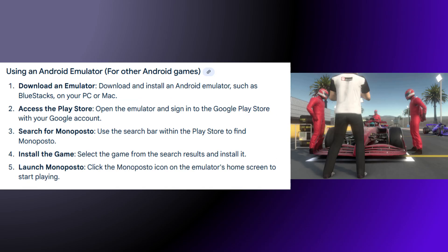To use an Android emulator, download and install an Android emulator such as BlueStacks on your PC or Mac. Open the emulator and sign in to the Google Play Store with your Google account. Use the search bar within the Play Store to find Monoposto, select the game from search results, and install it. Then click the Monoposto icon on the emulator's home screen to start playing.